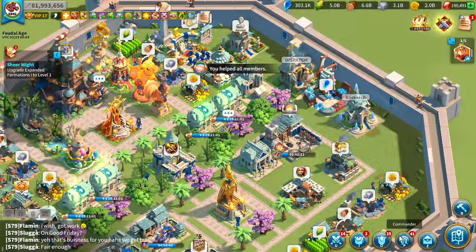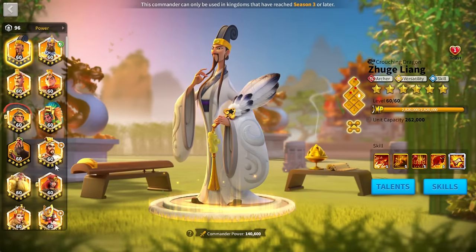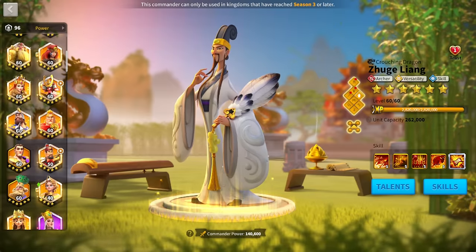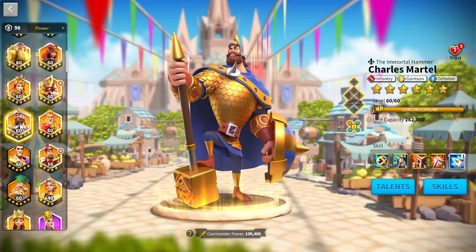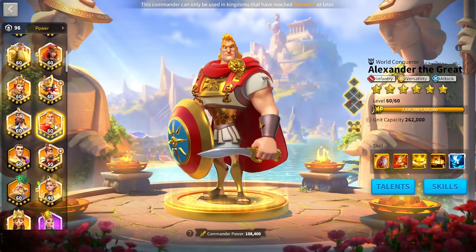The commanders I really enjoy using are ones that have instant proc damage. One of my favorite pairings for this event is actually Charles Martell and Alexander the Great, because Charles Martell has the shielding factor and Alexander the Great has the instant proc damage.